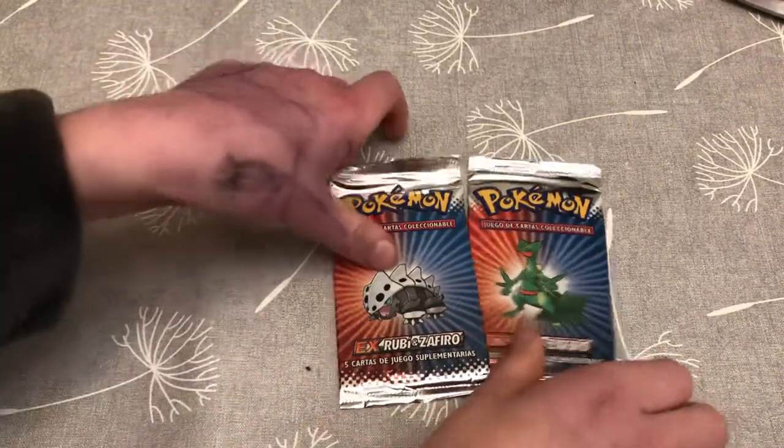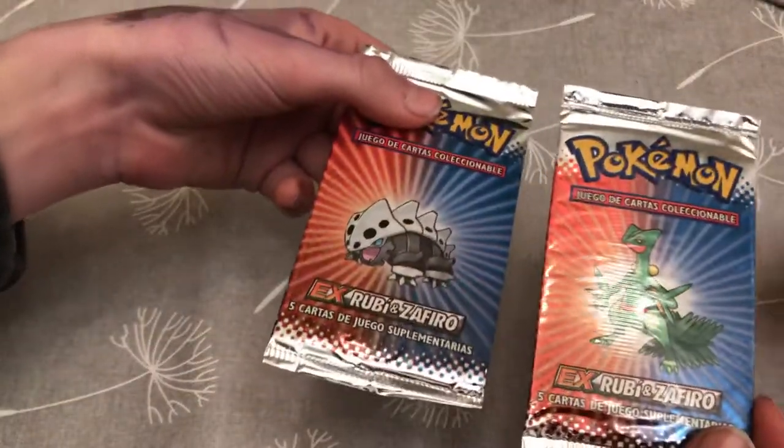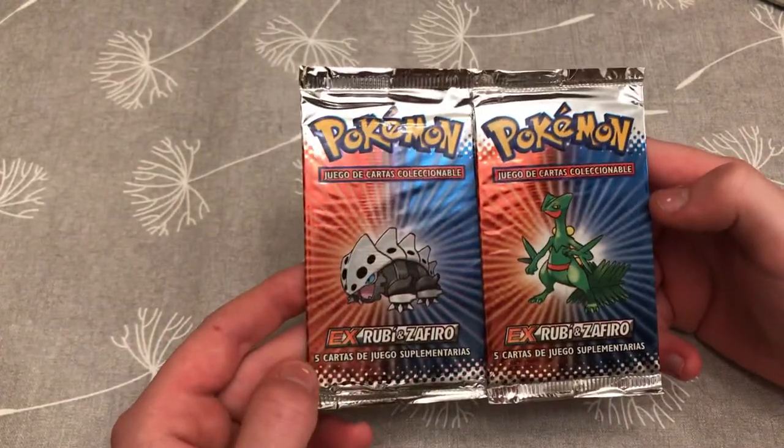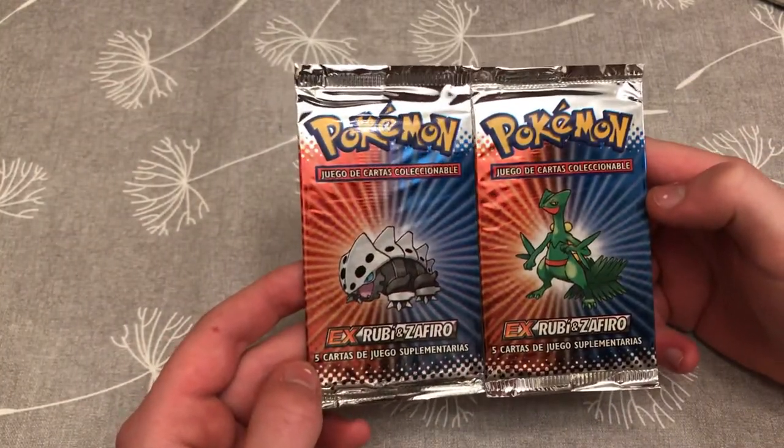Hi guys, welcome back to another video. Today we have two vintage packs — these are 2003 Spanish EX Ruby and Sapphire packs.